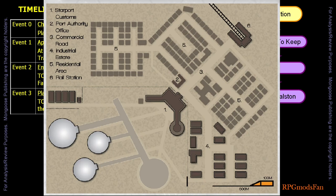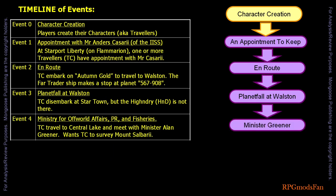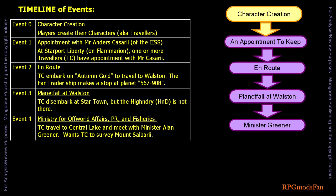From the ground crews, Town Folk, and the Port Authority office, the travellers learn a lot about the former crew of the High and Dry, except for where the ship itself is now located. For that information, the travellers need to travel to Central Lake, which is the capital of planet Wollstone. There, they meet with Minister Alan Greener, the Minister for Off-World Affairs, Public Relations, and Fisheries. The former crew of the High and Dry did not complete the survey they were already paid to do. The Minister will only reveal the location of the ship if the travellers agree to complete the survey. If they insist on compensation, Minister Greener will not offer much. Once an agreement is reached, Minister Greener reveals that the High and Dry is in the caldera of Mount Salbury Eye.